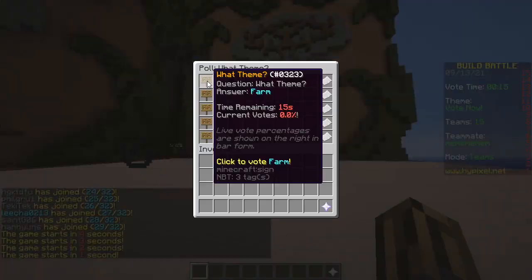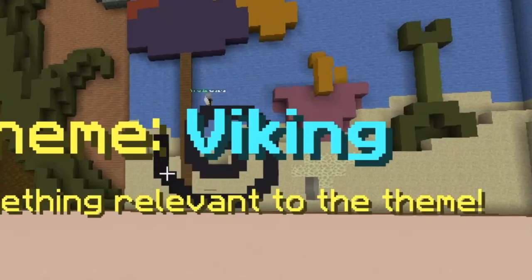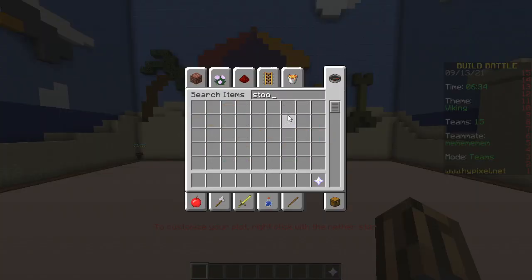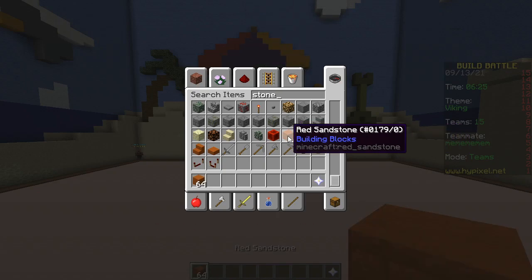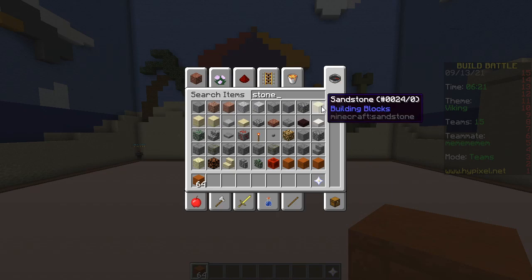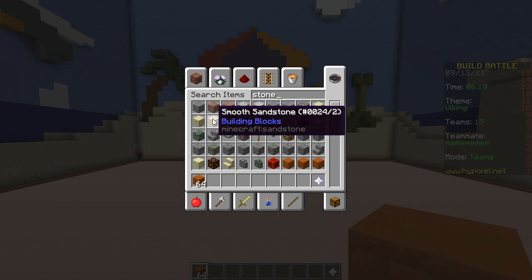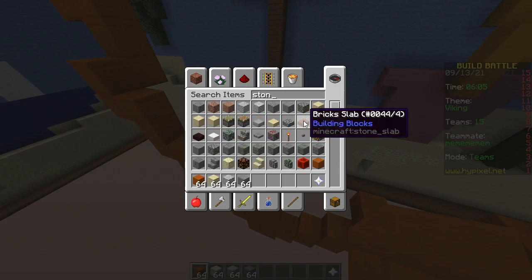Second round! The options are farm, spy, milk, viking, tractor. Viking! Let's see what kind of stone we got. Isn't sandstone technically stone? Yeah, you also got red sandstone. Then let's use red sandstone to make a beard, because the viking is not complete without a big beard. And his face — regular sandstone?